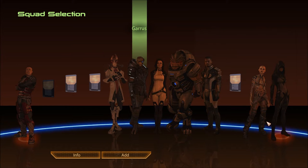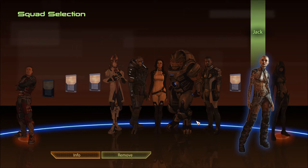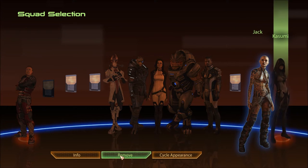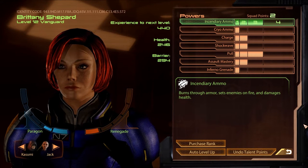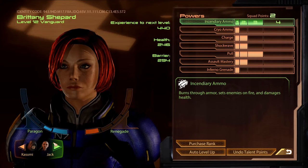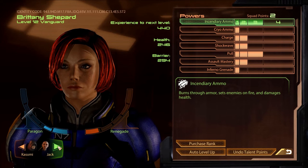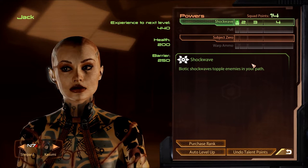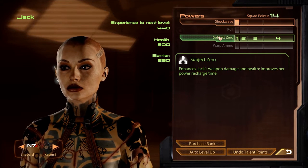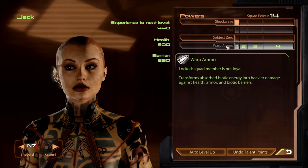Alright, let's bring Jack and Kasumi. First mission with Jack. I didn't bring her on Horizon because I wanted to at least talk to her first, get to know her. I know it doesn't really mean anything in the scheme of things, but it's kind of like a role-playing thing. She's got these four things: Shockwave, Pull, Subject Zero, and we've got Warp Ammo.